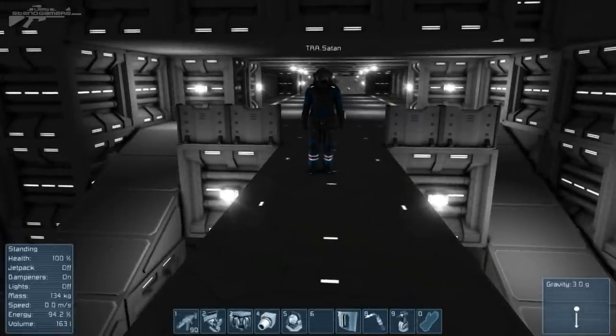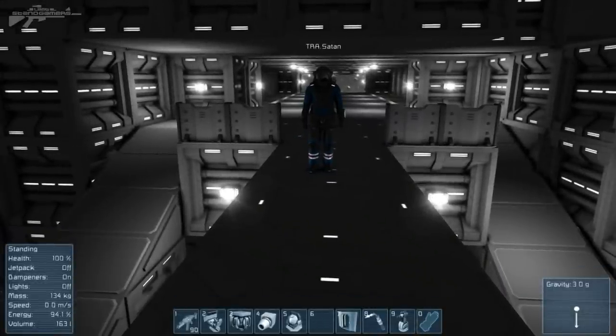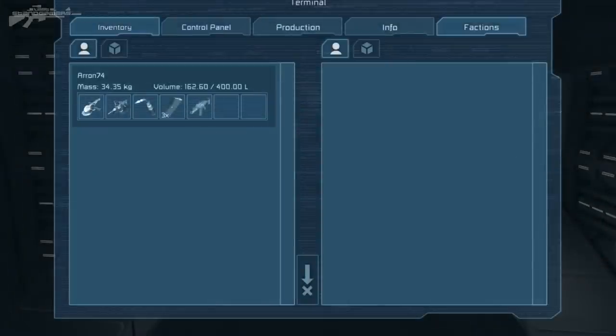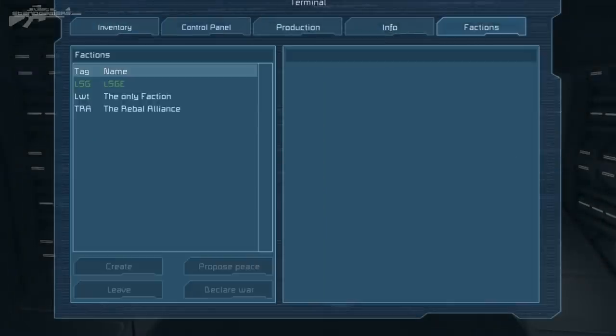Now let's get down to the dirty part of factions: the eliminating of factions, the takeovers, and the assassinations. If we press K and bring up the factions menu we can see three factions here. We have us — the LSG Empire — we have the Rebel Alliance, and we have the only other faction.